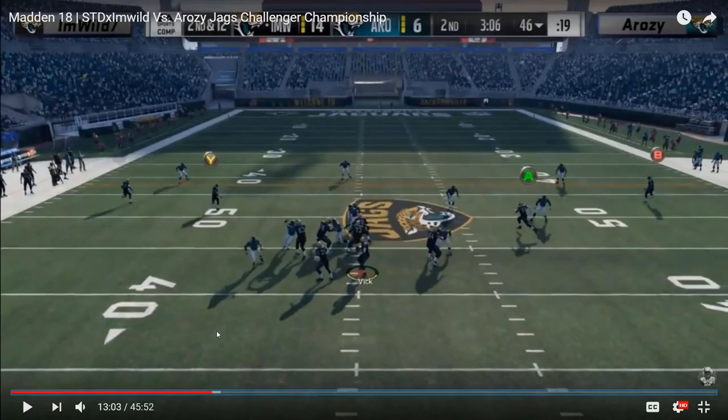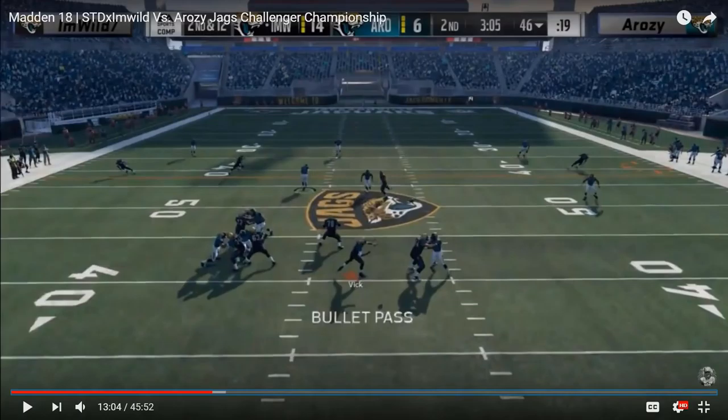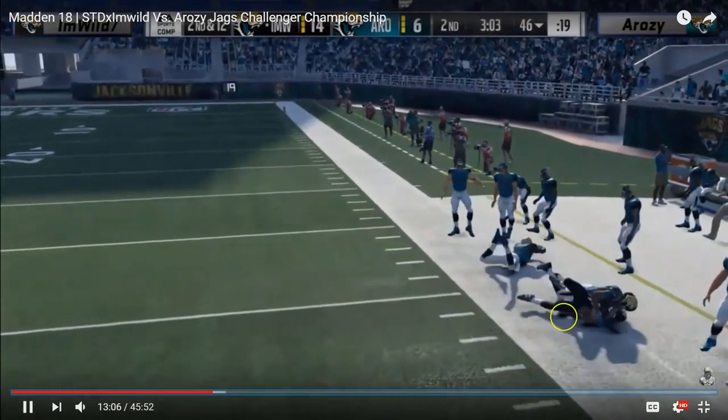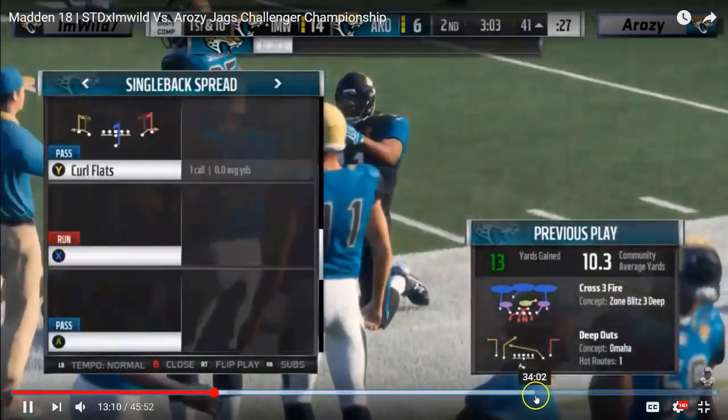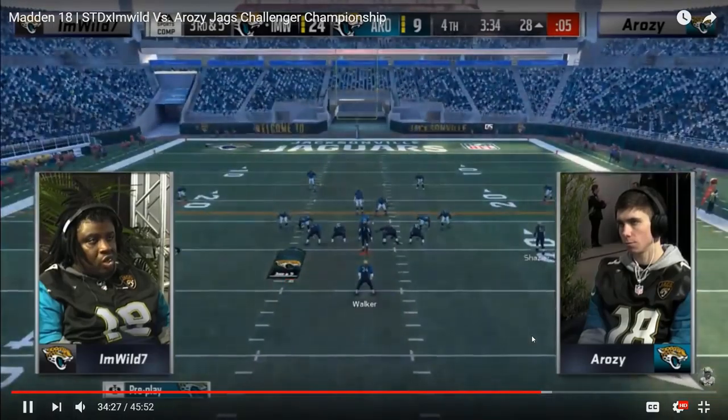Later in the game Wild runs it again. Rosie is in a cover three style crossfire - Rosie was actually mixing up his coverage shells, going cover two sometimes and cover three other times. Right here Rosie actually has a guy out there, but in this three-four odd defense the left outside linebacker coming off the defensive end just doesn't get out there quick enough, and Wild delivers the out route. Wild also had the left out route wide open, had the high-low working over the middle, and if he wanted he could have stepped up and ran with Mike Vick.